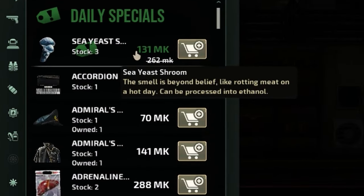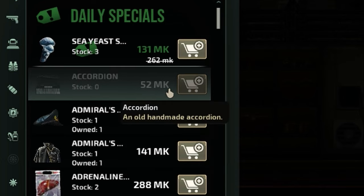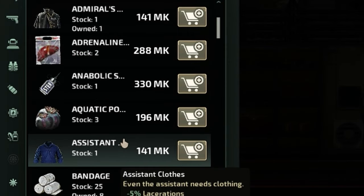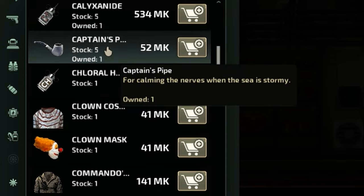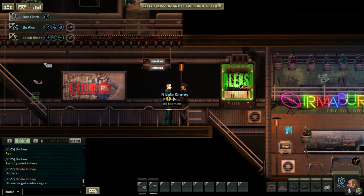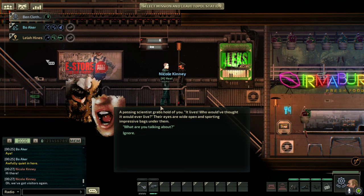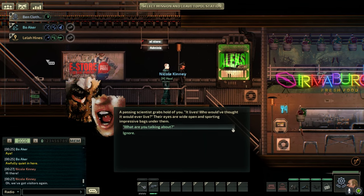On board the station I picked through the trader's wares and a few things caught my eye. First up, an accordion to boost morale — because there's nothing like being stuck in a Pringles tube a thousand meters under with a psycho accordion player. Item number two was a pipe, because you can't be a good ship captain without a fat pipe. On my way out I bumped into what I assume is the local drunk, who rambled on about human-alien hybrids, and I took it as my cue to leave.